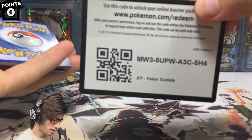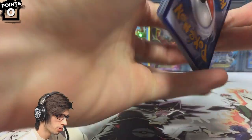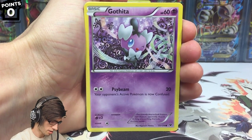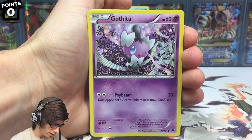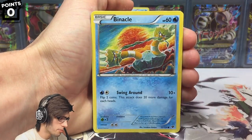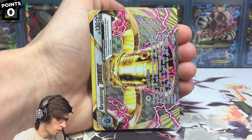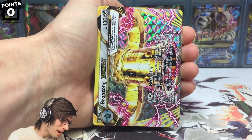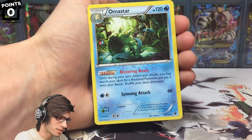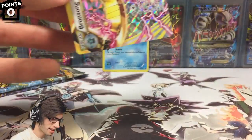First in best dressed for the codes — hopefully everyone is getting some good pulls. Let's go. We have a Gothita, a Spoink, a Solosis, a Binacle, a Riolu, Fairy Garden, a Shackle, Chinchino — we got a Bronzong Break! That scared the crap out of me. And we have a missed regular rare, so nothing too special as the regular rare there.